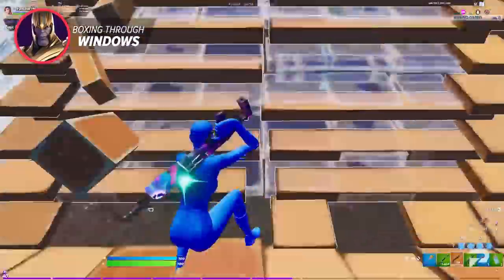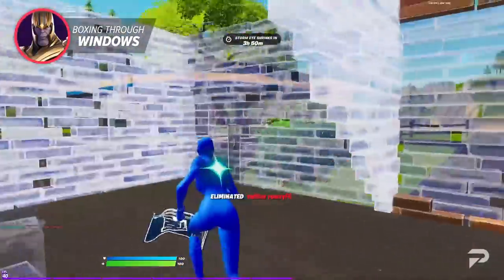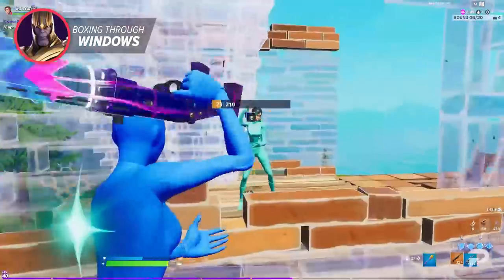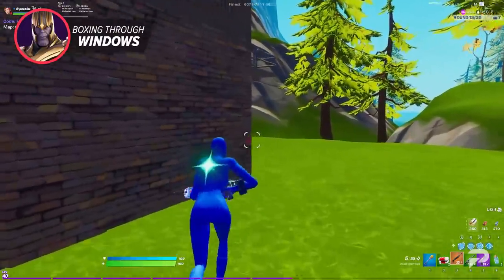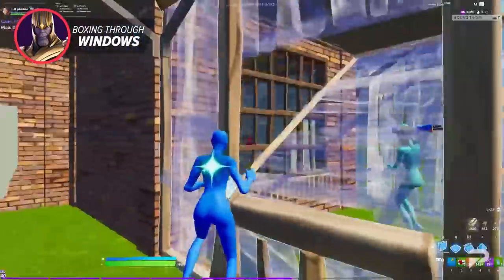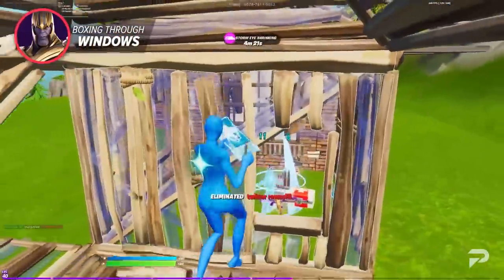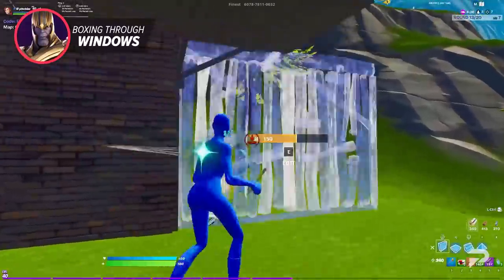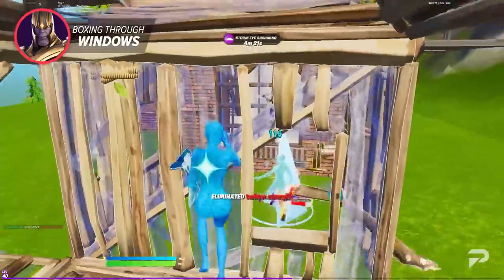Once the player is fully boxed up you can make pretty much any play you want — reopen the window and flip the ramp to use a right-hand peek and deal a lot of damage. Our favorite move is dropping to one of the side walls, editing a small window, and hitting them for massive damage with the pump while holding a right-hand peek. This makes it incredibly hard for them to return fire, meaning the trade will almost always be in your favor.